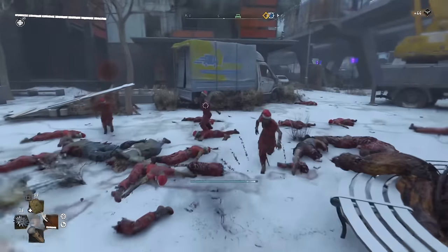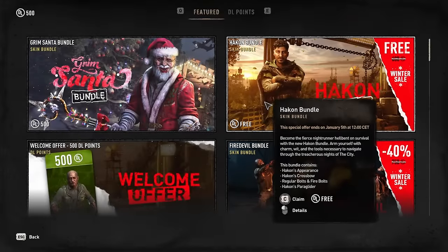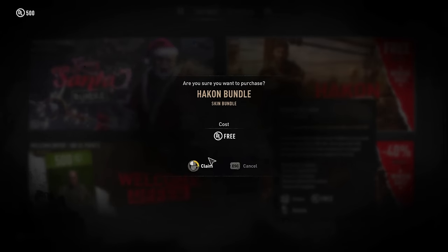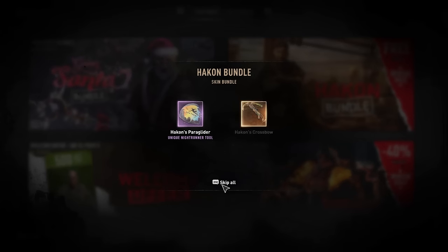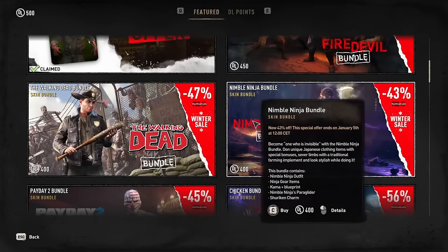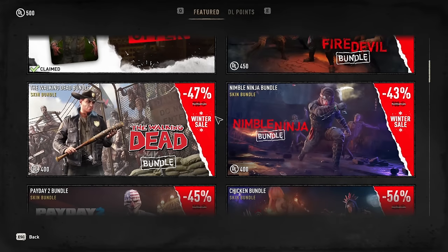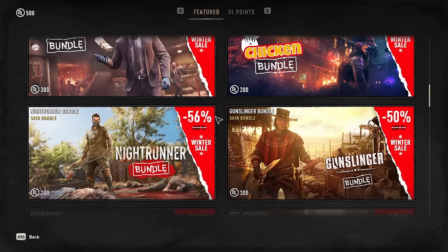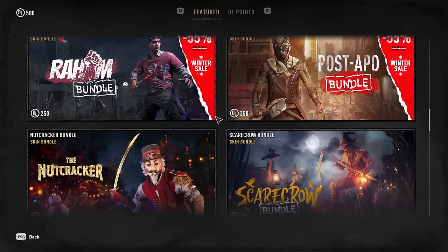There is also the Grim Santa bundle added to the Dying Light store. Don't forget that the Hack-On bundle is now free to keep if you claim it while the event is active. Alongside that, a significant number of bundles in the Dying Light store are discounted, so if you had your eye on one you could decide if it's now worth it. Head over to the pilgrim outpost and the Nutcracker set is available if you have the tokens for it. Overall I've been pretty impressed with the event and the added slowing effects without a performance decrease is a nice bonus.